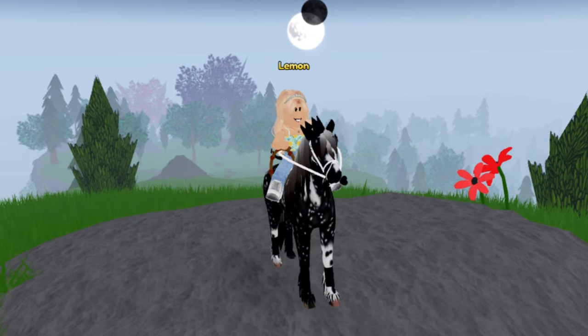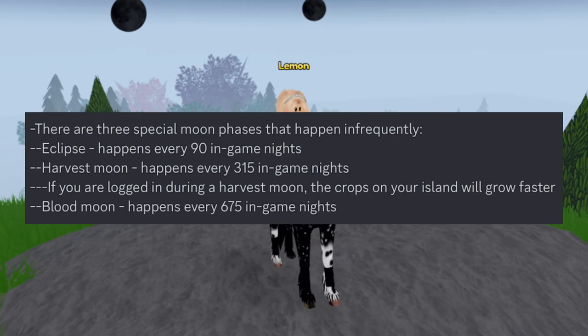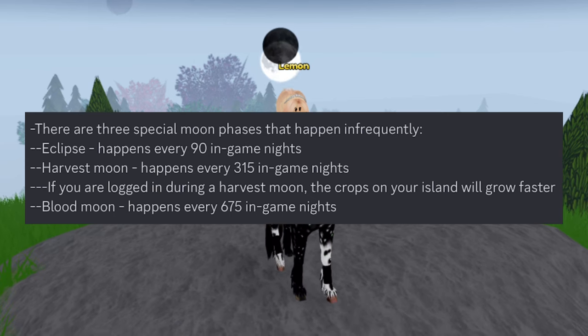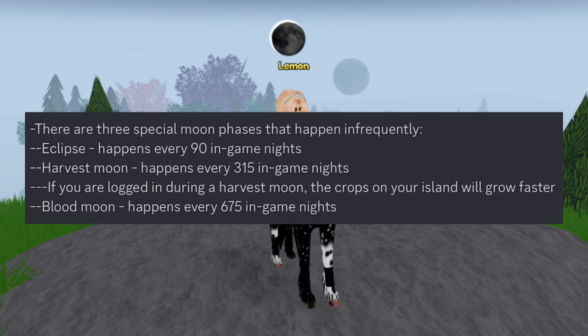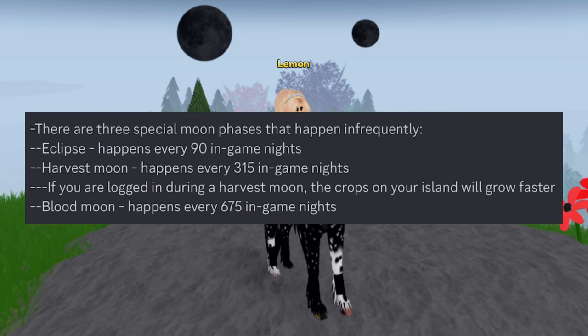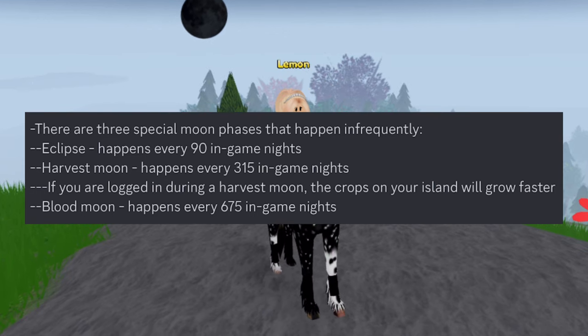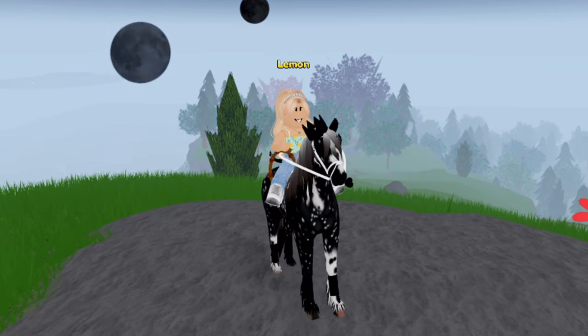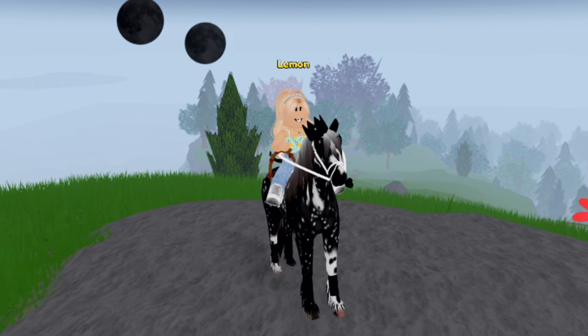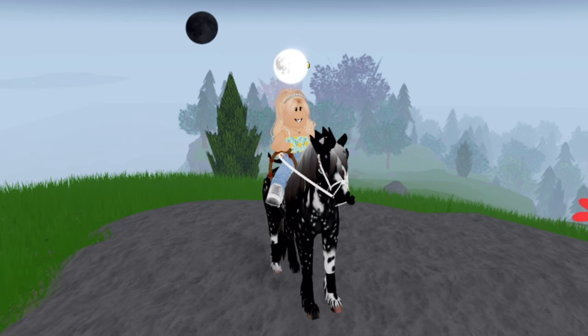In addition to these, there are also three special moon phases that happen infrequently. There is the eclipse, which happens every 90 in-game nights. There is the harvest moon, which happens every 315 in-game nights — if you are logged in during a harvest moon, the crops on your island will also grow faster, which is a cool detail. And then there is the blood moon, which happens every 675 in-game nights. Every in-game night is about 15 minutes.